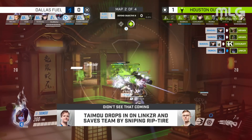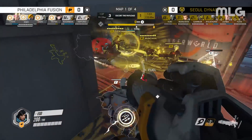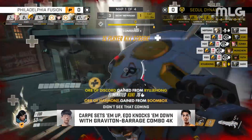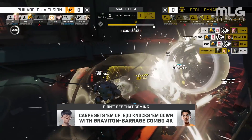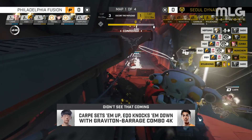We can take a look at the next play. It'll be Heart's grab that sets up EQO's Rocket Barrage for the 4K. There's the grab, there's the barrage. A pretty easy one to lay down, but you see a very effective side of the DPS players for the Philadelphia Fusion lining up a good combo here. That's why King's Row is one of the most fun maps to watch — we do get a lot of these big ultimate combos.